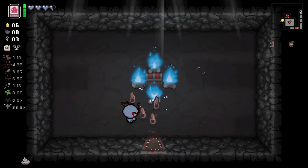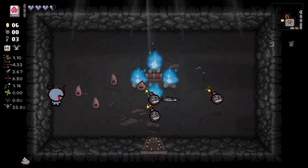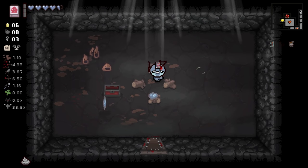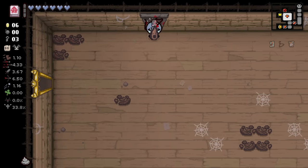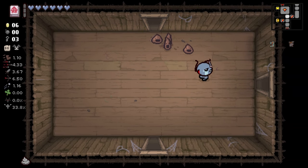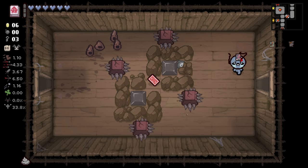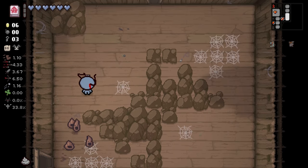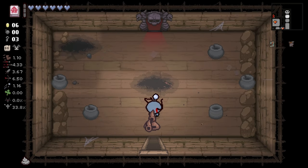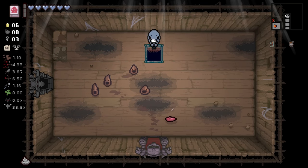And we're going to check the cursed room too. We used Anarchist Cookbook right here and that actually ended up being highly worth it, much to my surprise. That is not what I would consider a top tier decision - it worked out for us, but that was probably not the best idea in the world. And it looks like we're not going alt path.